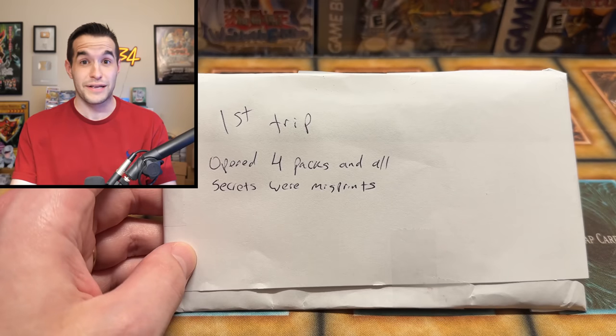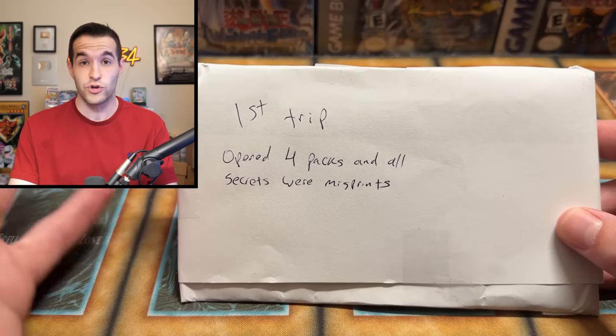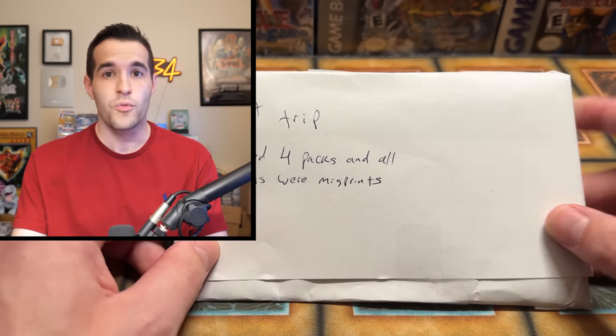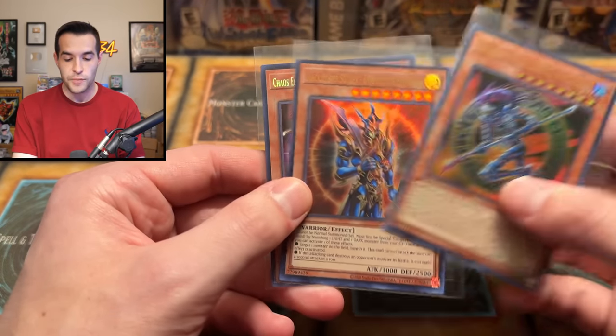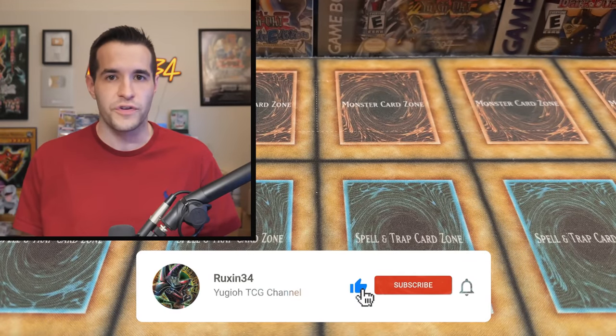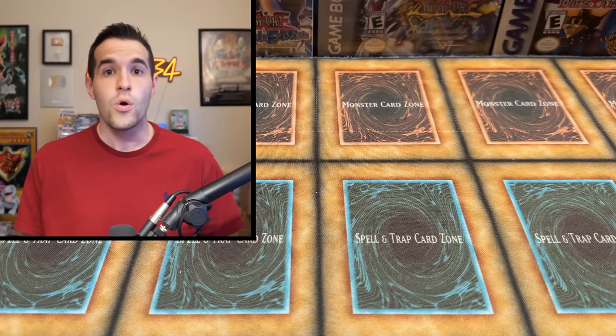He sent me a message — I think on Instagram, I can't find it right now — saying he pulled some misprints out of Battles of Legend: Monstrous Revenge and had a few others he thought had misprints too. We also have a giveaway: the Big Three from Invasion of Chaos — the Black Luster Soldier, Beginning of Heaven and Earth, and Chaos Emperor Dragon. Like the video, subscribe, turn on notifications, and let me know if you've ever pulled an error card.